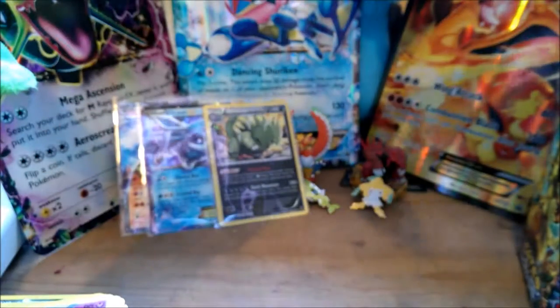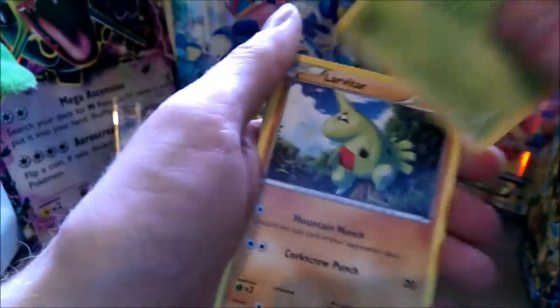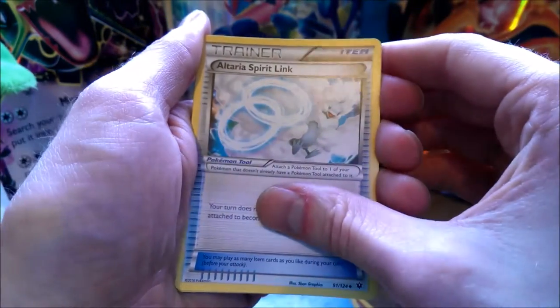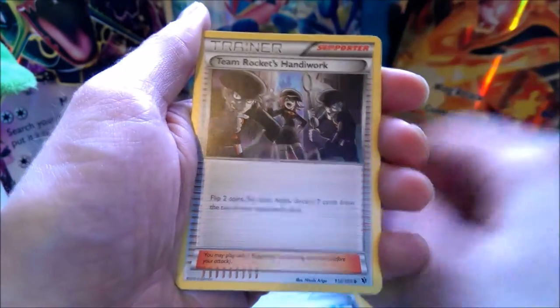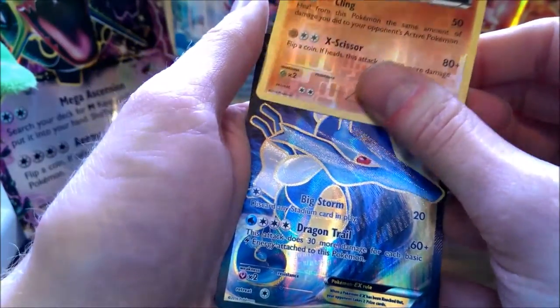We'll leave those two to the side as well. Let's open this one. We've got a Cotney, a Burmy, Larvitar, Meowth, Fennekin, Chaos Tower, Altaria Spirit Link which goes with the cards I've already got, Team Rocket's Handiwork, Kabutops. Ooh! We have a Kingdra EX as well. Lucky with the Full Arts — that's 3 Full Arts from this booster box.